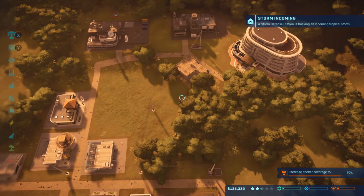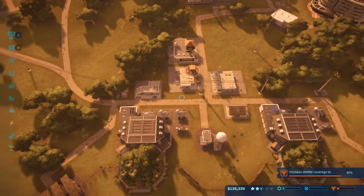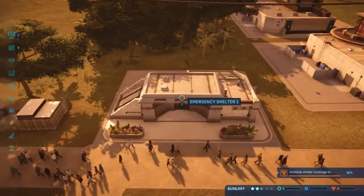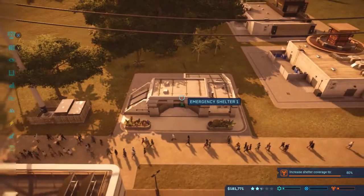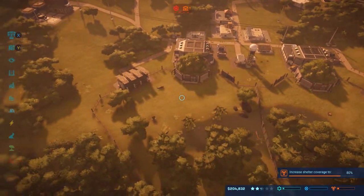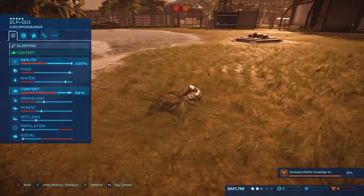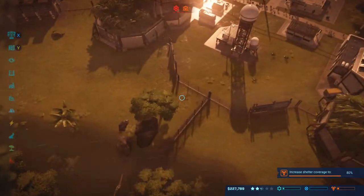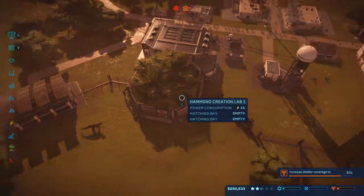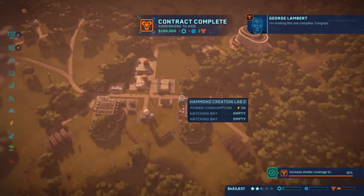A storm defense station is tracking an incoming tropical storm. If you remember from my first video, storms on this island are just a precursor as to what will actually come and how bad things can get. As soon as you see that notification, you want to get everything ready so that whenever you see the storm symbol up at the top, go ahead and just pull them into the shelter. There's the storm warning - pull it in. It might make a couple of these guys uncomfortable, going from 100 down to 95 and then 94. But it's not going to break any structures, though it may power down a couple of them. Looks like that one shelter did make us go up to 80% - very lucky.